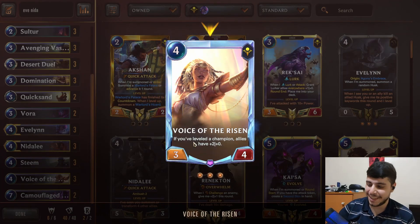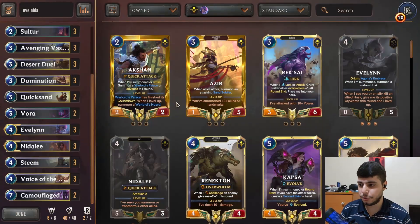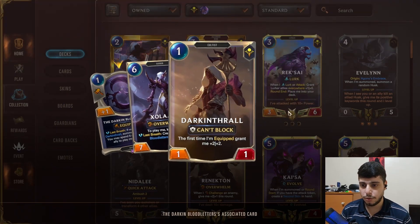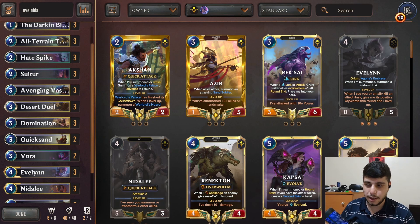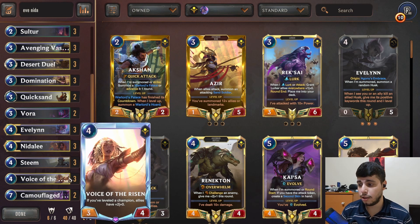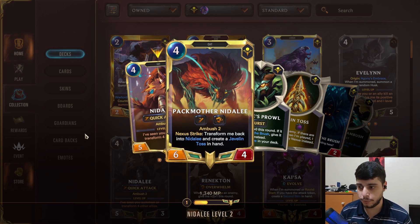We also have Voice of the Risen. Voice of the Risen and Evelyn are easy to level up, so she activates her ability quite easily once she sees Evelyn on the board. Now we have everything on the board buffed, including the Darkened Thralls — they're annoying even without equipment. The husks are buffed, so when you play a unit onto a buffed husk it takes the Voice of the Risen buff and adds an additional one, giving you double the buff. This creates more pressure on the opponent, and with Nidalee gaining the Overwhelm keyword you can push Overwhelm damage.